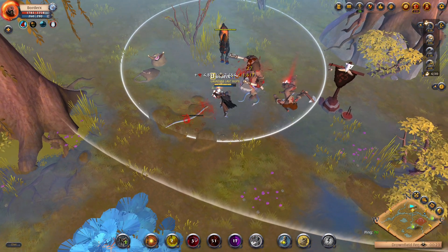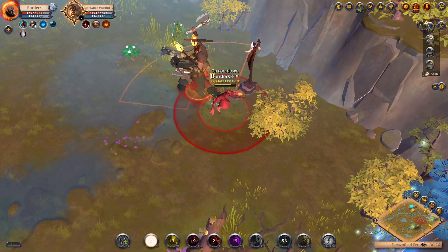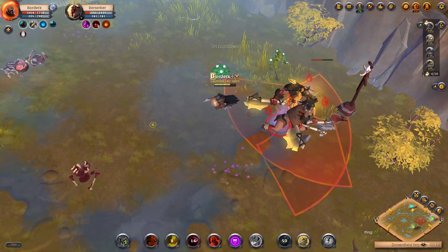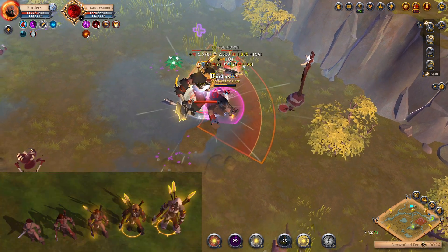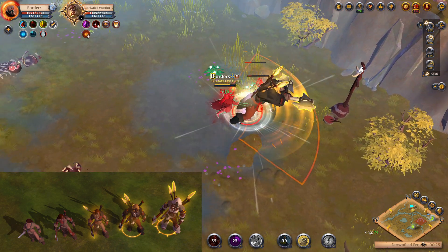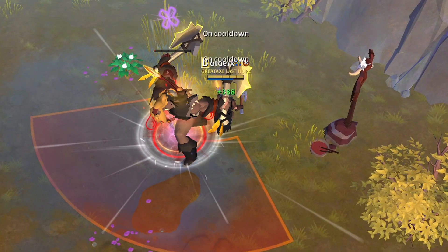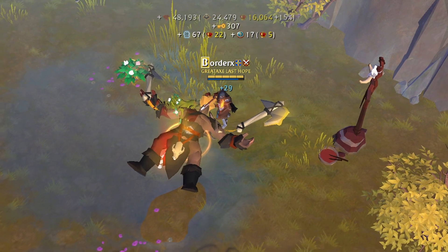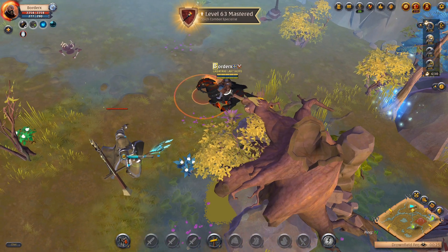While higher tier zones do give more fame, they lack a high population of mobs due to more established players farming them. With Tier 5 zones, you'll likely find plenty of mobs to farm, find them easy to kill with their low health pools, and receive high quality rewards from empowered mobs. These empowered mobs grow stronger and give higher rewards the longer they remain alive. You can tell a mob is of higher quality when they are glowing yellow and larger in size. Here we take down a high quality unrivaled warrior mob and receive 48k fame, 8k silver, and a bit of loot.